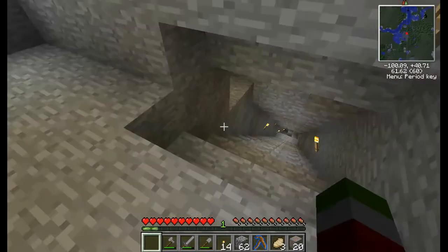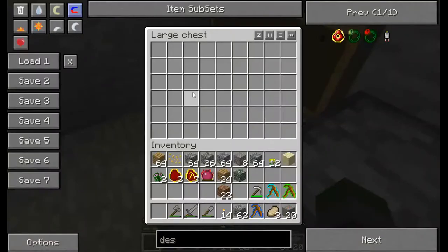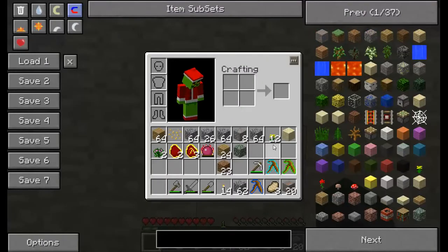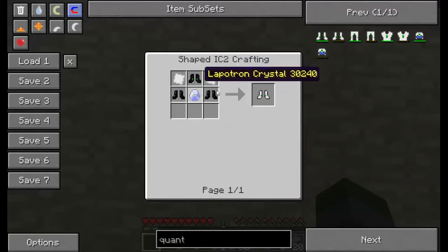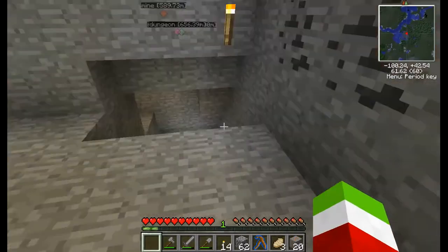For those of you who aren't aware of what Techit is, Techit is like a combination of mods and lots of other things. Our goals are to create quantum armor — and I'll show you how expensive that is — those are these, and it's really expensive. And then to make a diamond-making machine, which also is very expensive.